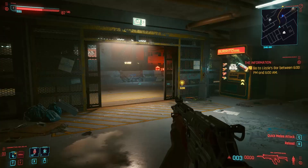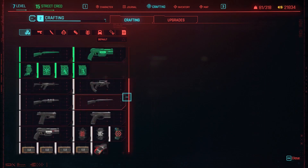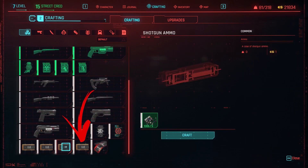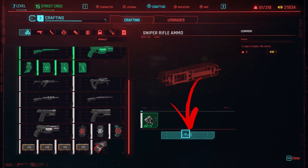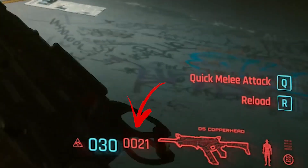In this way, a quick way to recover ammo is by opening the crafting menu and crafting the ammo of the type you need. The only disadvantage is that this has a high cost in crafting components, but you can do so even during a fight.